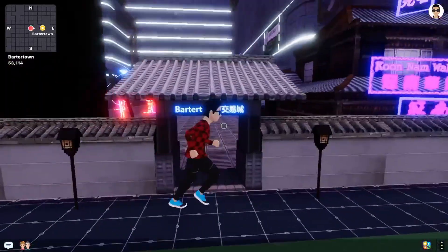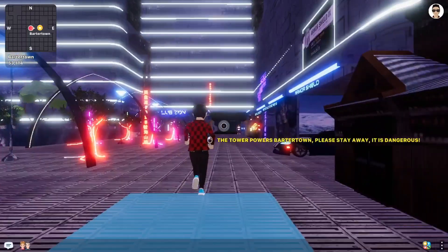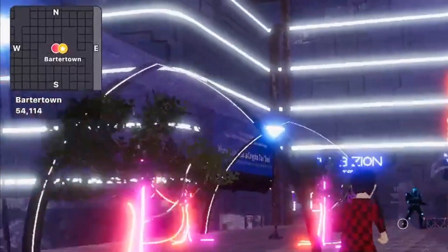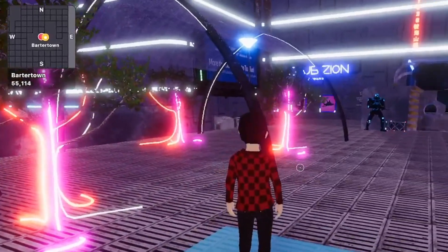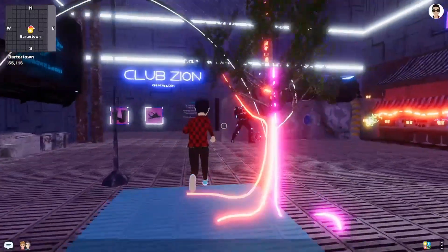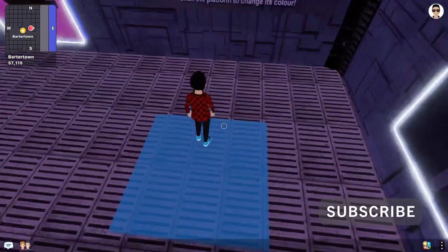What we're gonna be doing today is we figured out a way to actually fly in Decentraland. It's in this plot known as Barter Town, coordinates 55, 114. I was exploring and I found it. If you go to the club zone, they have this little pad here which I'm already on.